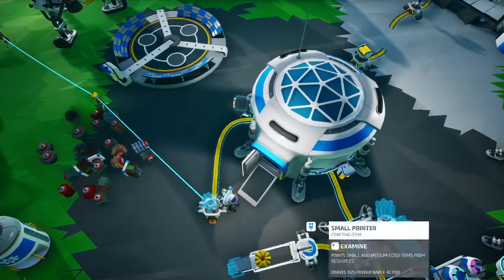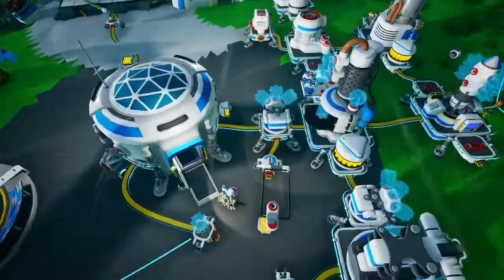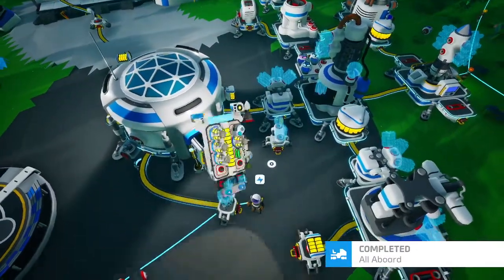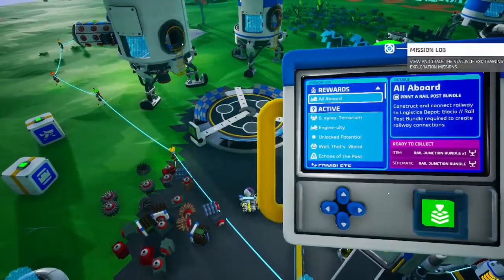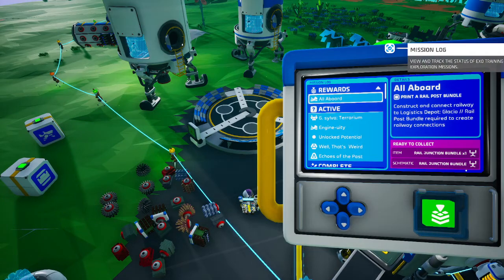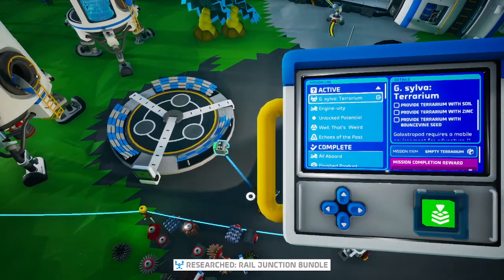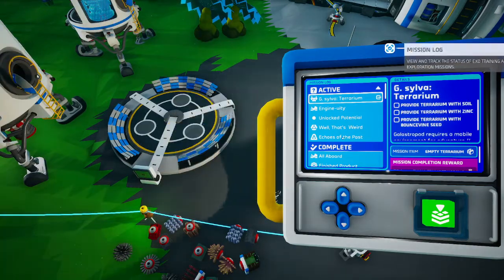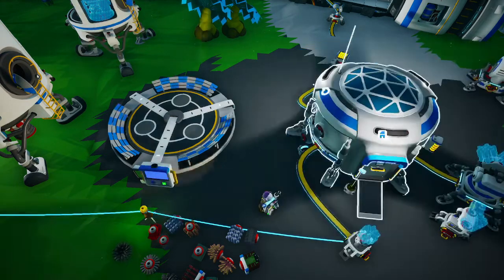Well, there's a mission done — I'm glad we didn't pick those up. What do we get for that? We get the schematic for a junction, and we get a junction. Did we get a new mission? No, we still need to do ingenuity.